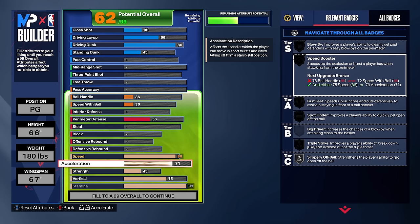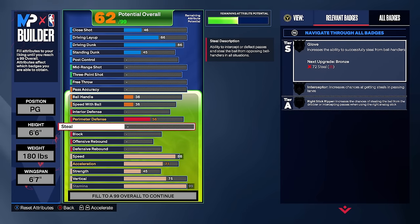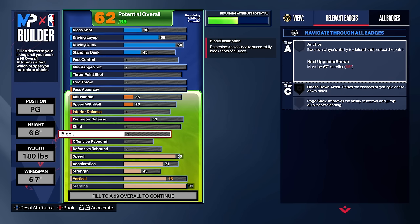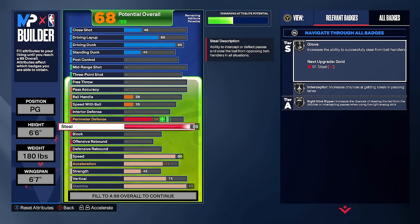Moving on to defense: you cannot get anchor on 6'6s, so I don't like upgrading block on these builds because it's expensive and you can't get the best badge anyway. We're upgrading steal to a 91 — steal is probably the best defensive attribute in the game — which gets us gold glove, gold interceptor, and gold right stick ripper.